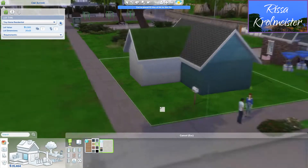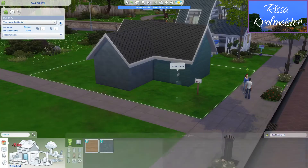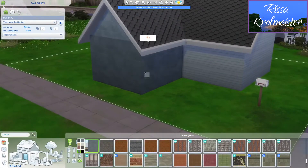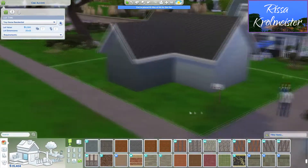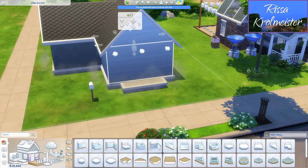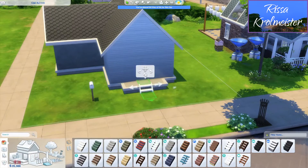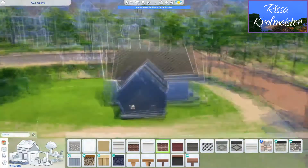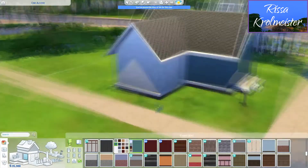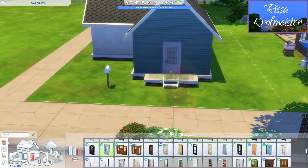I'm going to go back and forth between build mode from playing the game and build mode from manage worlds, because what ended up happening was they moved out at like 8pm and it was raining and it's the beginning of spring, so all of the things were like dead. So I was going into build mode from manage worlds so I could see things in the correct lighting and actually see the true colors instead of everything being rain-covered.